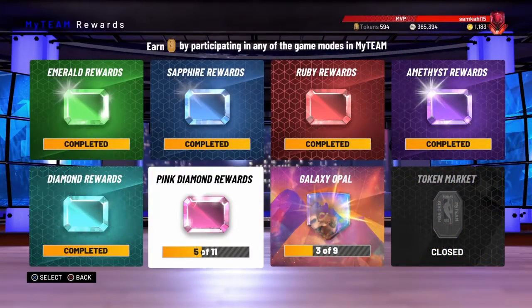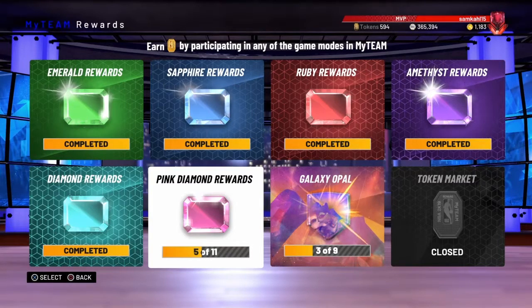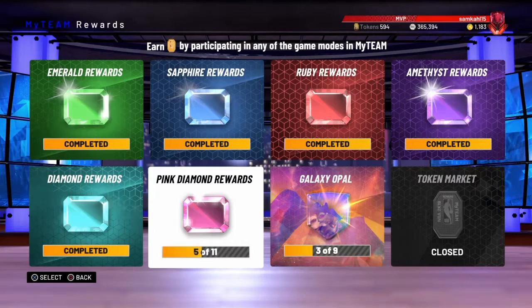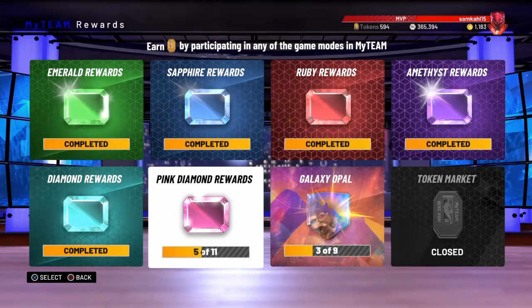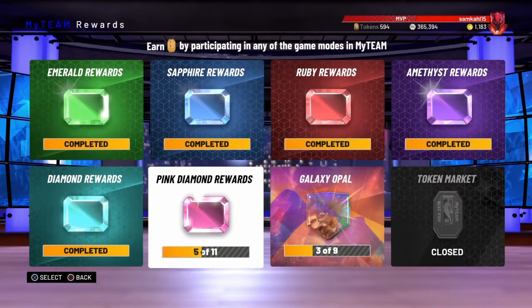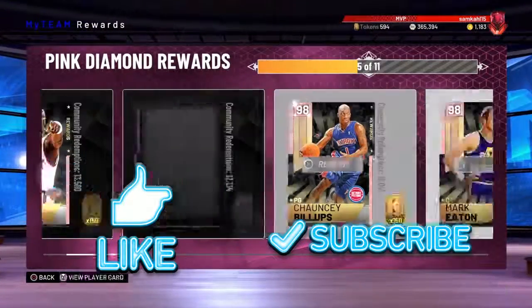Alright guys, that's gonna be the video for today. When you do get to the pink diamond board, you only pick five of these cards, and none of them are that great or impactful, so just pick the one you like the most and feel most comfortable with. Don't worry too much about which one has the best stats, because there are better cards you can buy in the auction house. Let me know what you think of this list in the comments, and I'm trying to record a market crash squad episode which I'll try to release tomorrow. As always, make sure to like, subscribe, and comment down below what other videos you'd like to see.